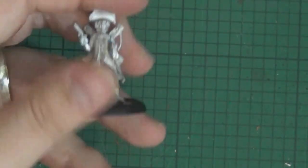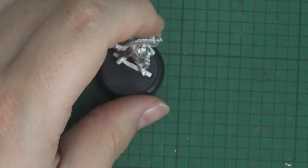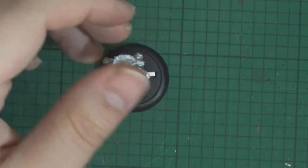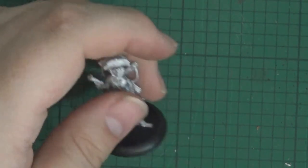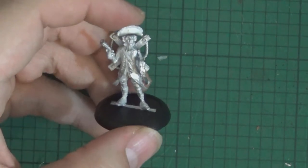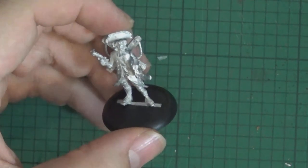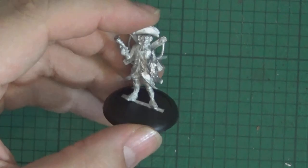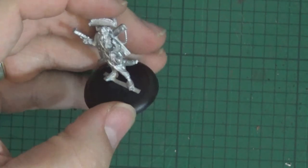That was my introduction to Relics and the models of the Britannian faction. Drop us a comment below — what you think of the look of these models and what you think of the review, anything you think I could have done better or things you liked. Please share it and if you haven't already, please subscribe. This is Dan DeathringerCain signing out. Hopefully we'll see some more Relics videos quite soon when I've got these guys painted up and get something done with the bases.